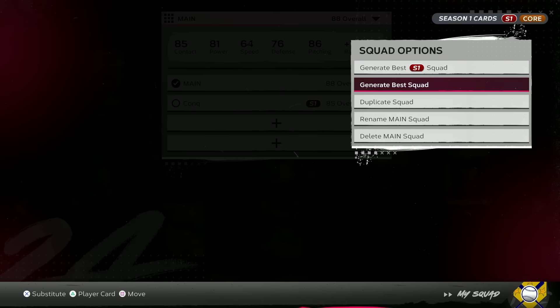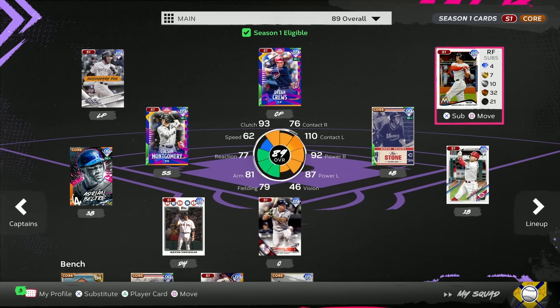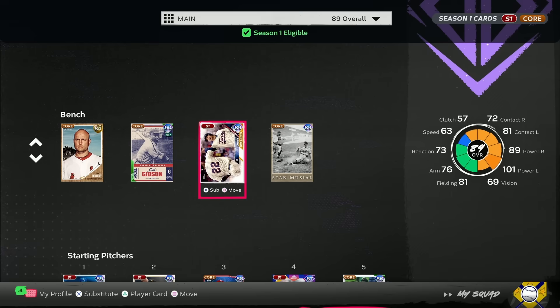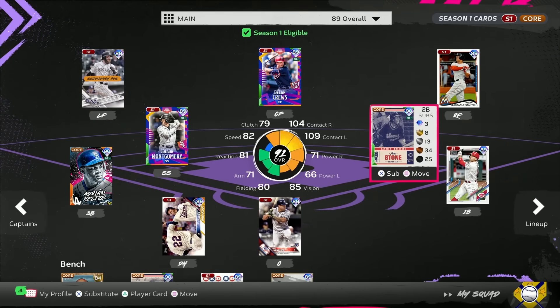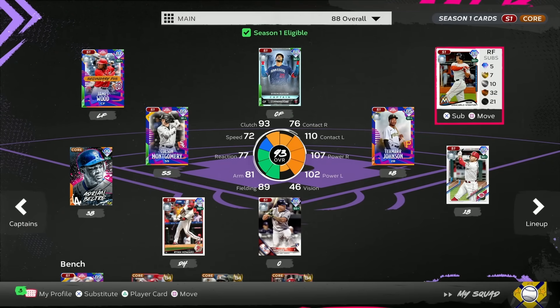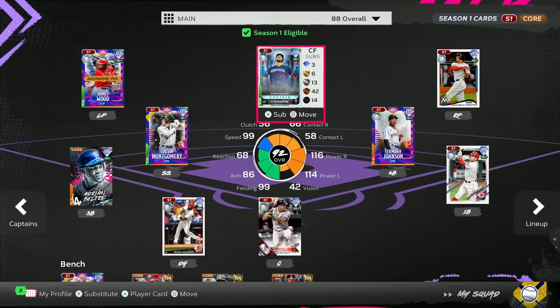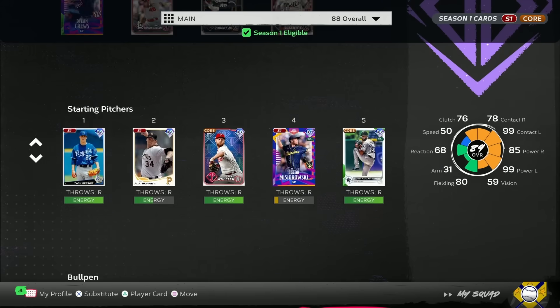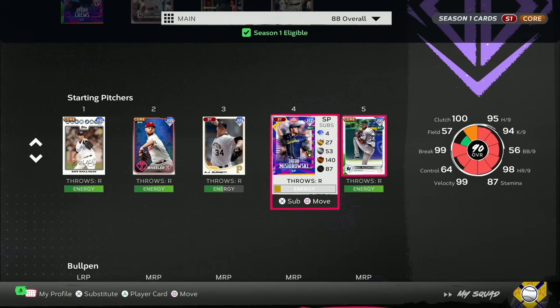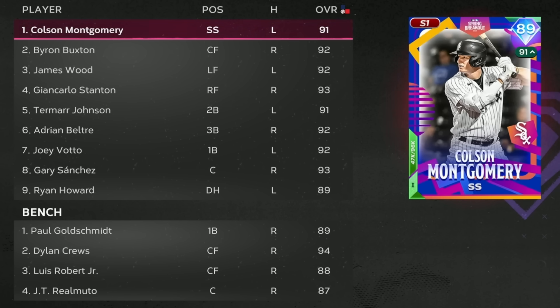The team as it currently sits — Charlie Blackmon, Dylan Cruz, John Carlos Stanton, Joey Votto, Tony Stone, Colson Montgomery, Adrian Beltre, Gary Sanchez behind the plate. We have the Byron Buxton cornerstone team captain card activated on the tier three boost, which gives plus 15 power versus right, plus 15 power versus left, plus 10 speed, and plus 10 fielding for all hitters with 60 vision or less. All 11 required players are locked in for the full boost.